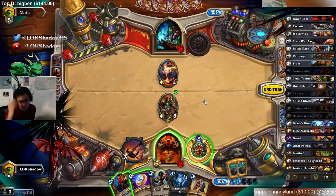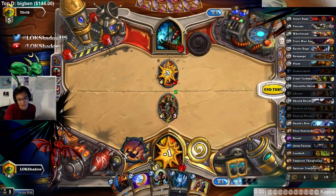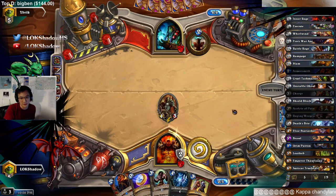Do I even want to clear that 1-1? That 1-1 is kind of a liability, but he could get abusive value if I leave it up. So let's not play greedy. We have Org in Charge ready to go too, which gives us an opportunity to start racing. We'll have to set up a two-turn lethal, probably.